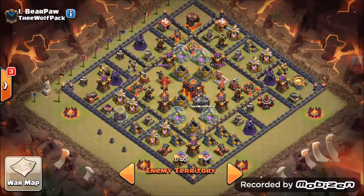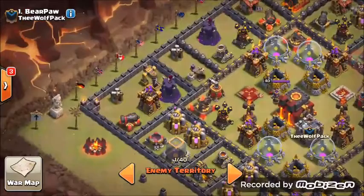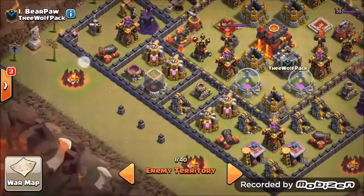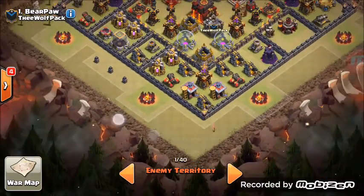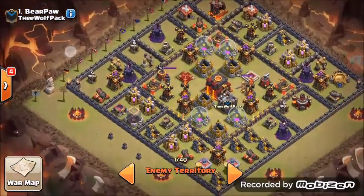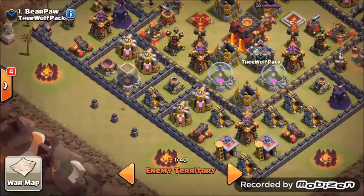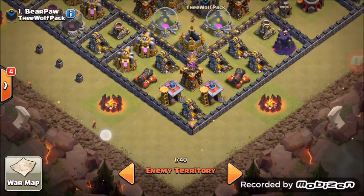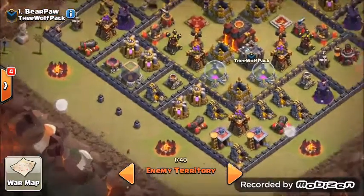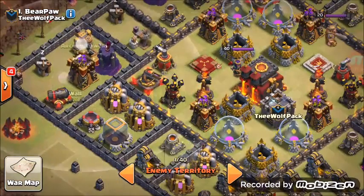For number one, we're going to use four golems, one PEKKA, two witches, the rest wizards, and six wall breakers — make it eight if you want. Deploy one golem, second golem, third golem, wizards across the board here, a few wizards over here. Wall breakers: one, two, three, four, five, six — if you have extra, use two more as necessary to open up this area, which will be your kill zone.